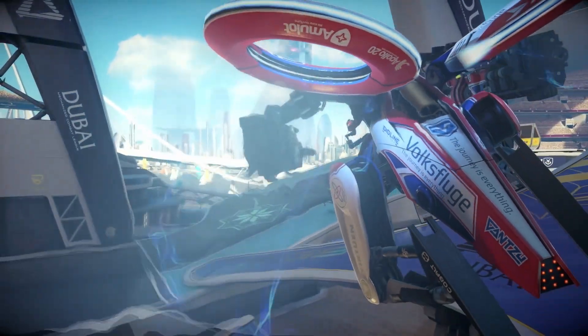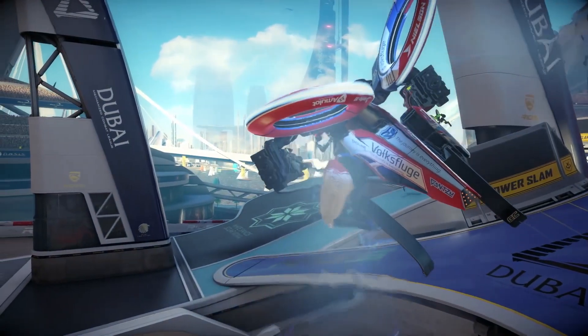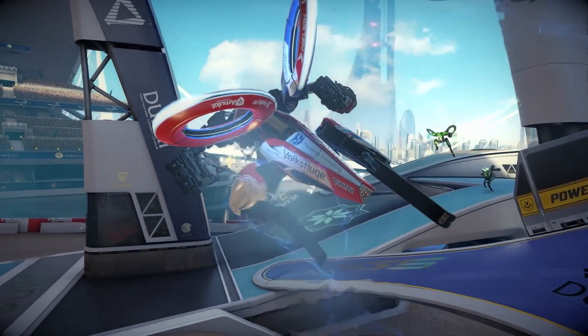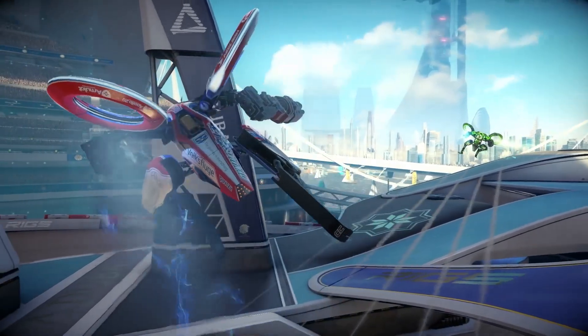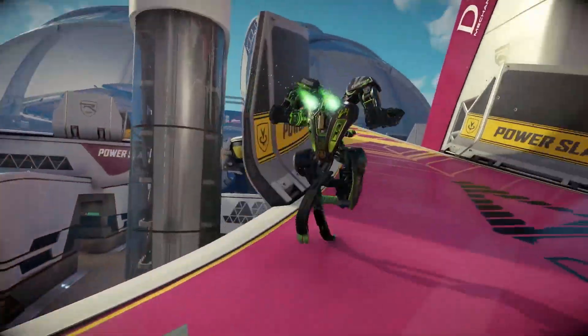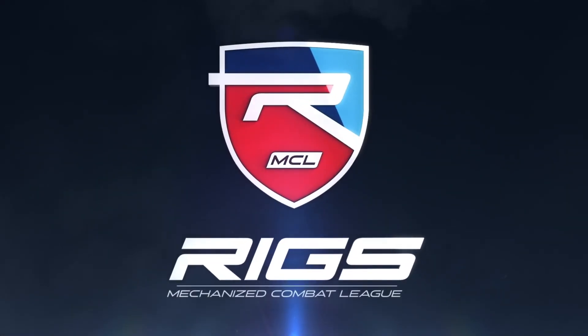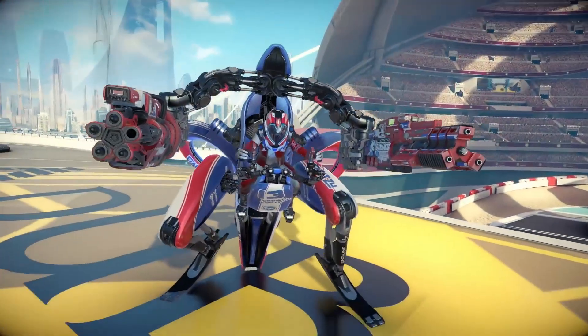One of the first exclusive VR titles on the PlayStation 4 for PlayStation VR, Rigs is a competitive first-person shooter where you play a mech in an arena of 3v3 where you have to dunk yourself through a hoop at the other end of the field. It sounds cheesy, but it's actually quite fun. If you're one of the lucky ones to get a PlayStation VR when it's finally released at the low, low price of $800, be sure to check this game out.